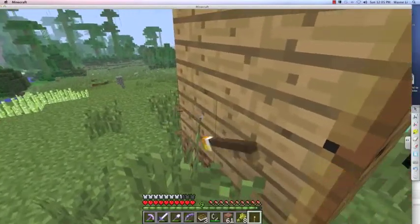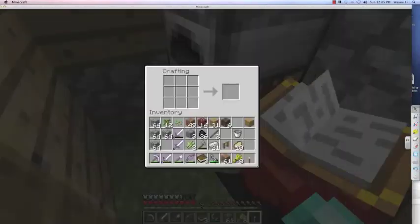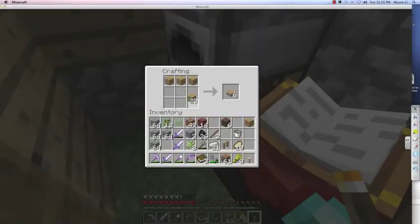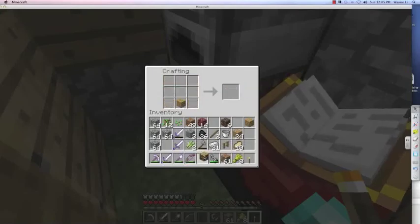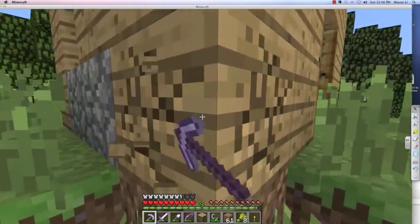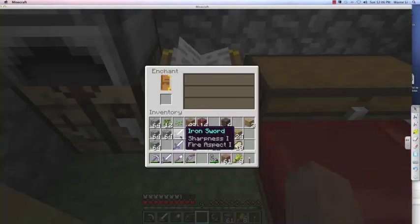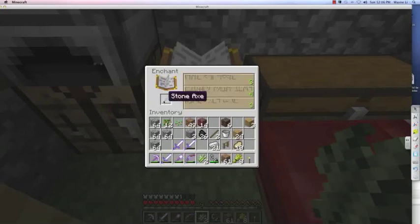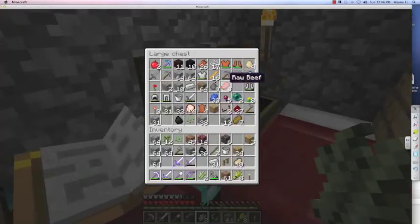I can just put the bookcase in the corner here and it will have an effect on the enchanting table. Let's end off the episode with that and make our first bookshelf ever. So that's our bookcase - if you don't already know, bookcases provide higher level enchants. I can enchant a stone axe and I should be able to get a higher level now. I got a six - so now I can get up to a level six enchant.